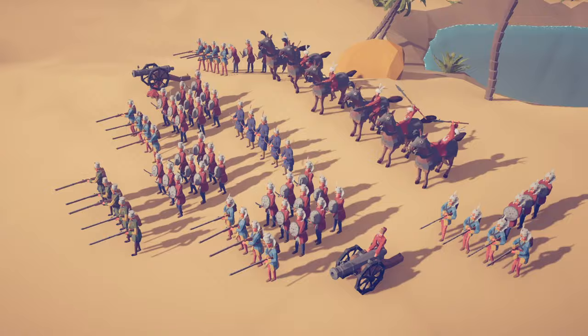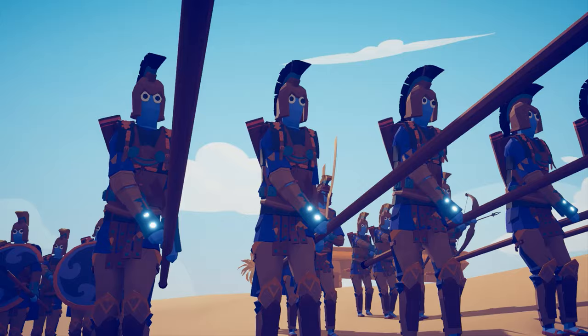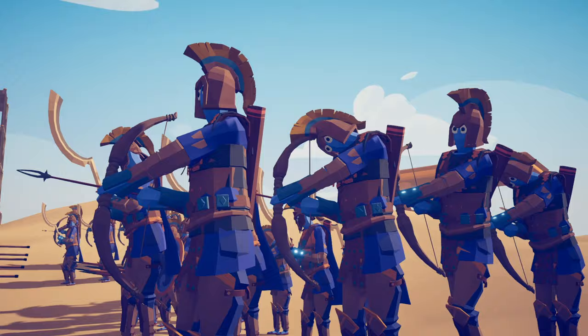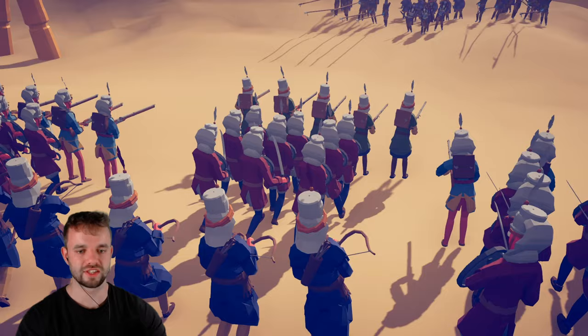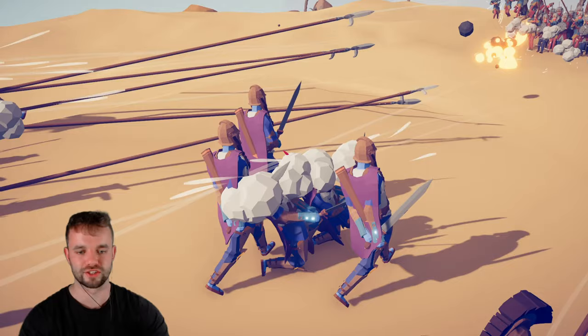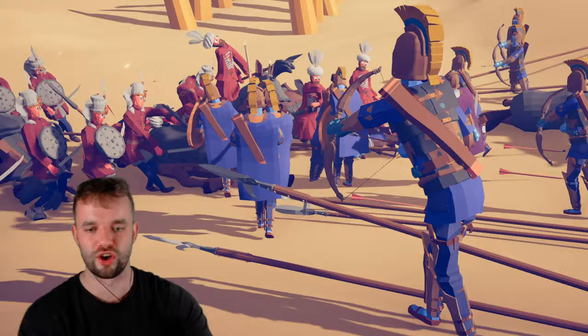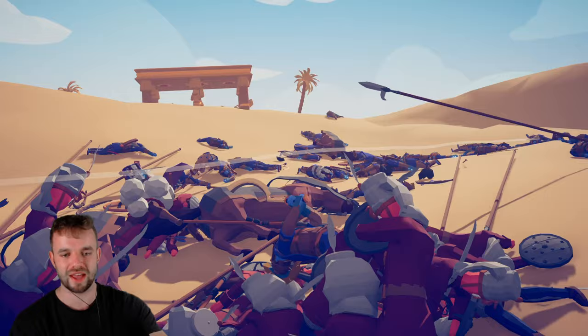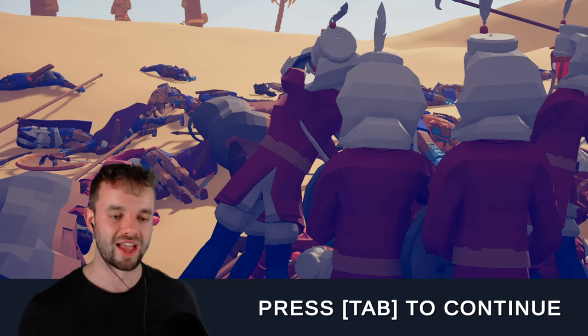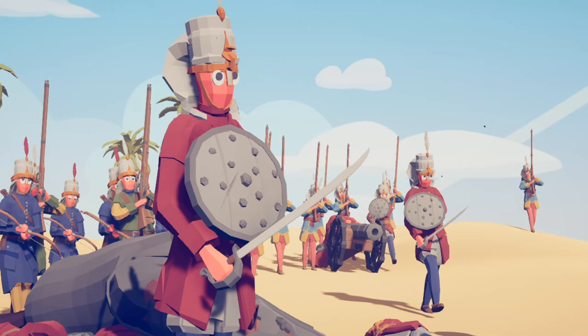Next up we've got the Ottoman Empire with Janissaries, cannons and armoured cavalry versus Palmyra with their spearmen, swordsmen and archers. The Ottomans have got a lot of range and these guys have basically got no shields — two of them are headless and dead. The Ottoman main force has not even arrived yet, and now that they are here, that battle is over. One last stander survived three seconds longer than everyone else. That was an Ottoman victory and they're probably going to be quite a strong contender to win the tournament.